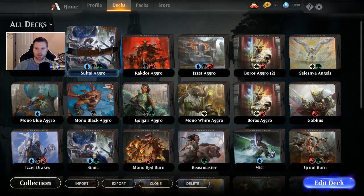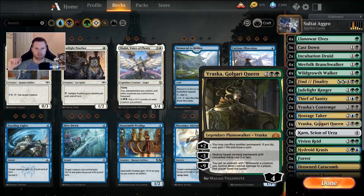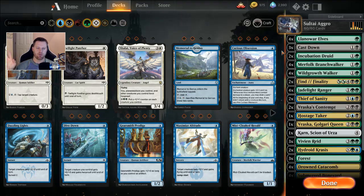The deck idea is pretty similar to old school — or last standard cycle's — Golgari with Wild Growth Walker, Jadelight Ranger, stuff like that, with the addition of Hostage Taker, Thief of Sanity, and Hydroid Krasis. I'm calling this a budget deck because of the land base — it calls for like 13 rare lands, and that alone will break our wildcard budget. But if you had Golgari built up from last cycle, you're in business.